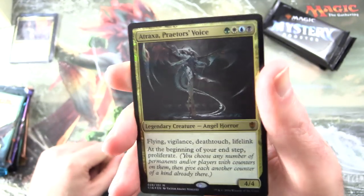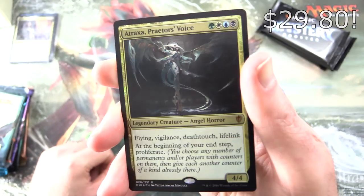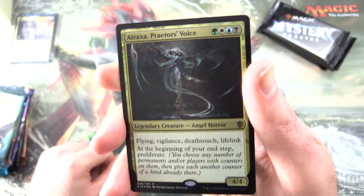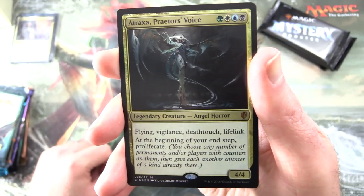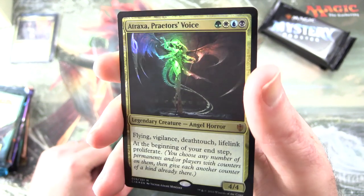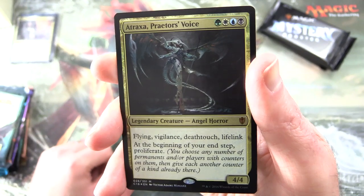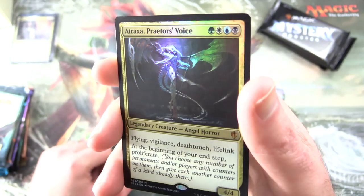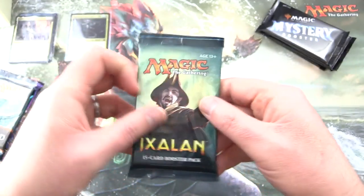We have a foil Atraxa, Praetor's Voice — legendary creature, Angel Horror, 4/4 for 4 mana, and it's a mythic. It has flying, vigilance, deathtouch, and lifelink. At the beginning of your end step, proliferate — you choose any number of permanents and/or players with counters on them, then give each another counter of a kind already there. This is one of the more powerful commanders. Leave a note in the comments if this is your favourite commander. Let's get stuck into the packs.